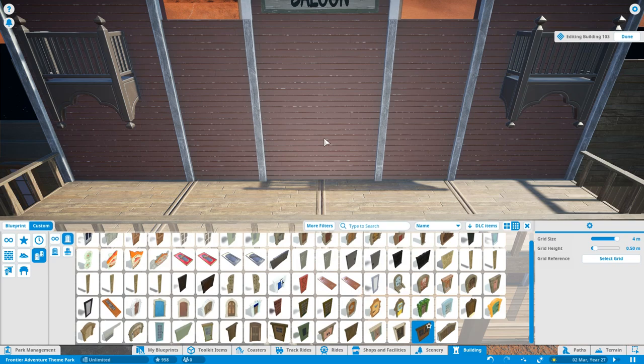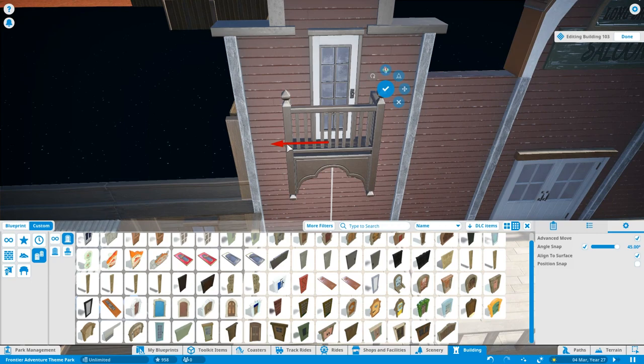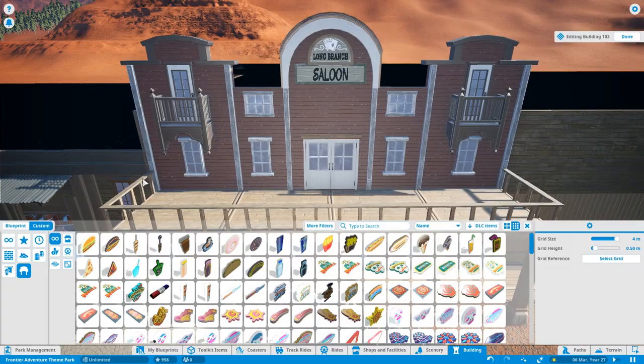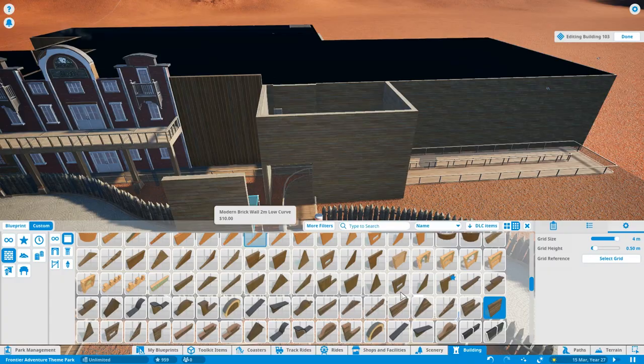We've got a couple of different balconies on there and we're going to put a couple of animatronics up on top. This also hides the queue line underneath it. I've put quite a long queue line in because I think it's going to be quite a popular ride given its position in the park, and luckily it runs a lot of different ride vehicles to keep throughput as high as possible. In terms of how this park has come together, it's a lot better and bigger than I originally thought.